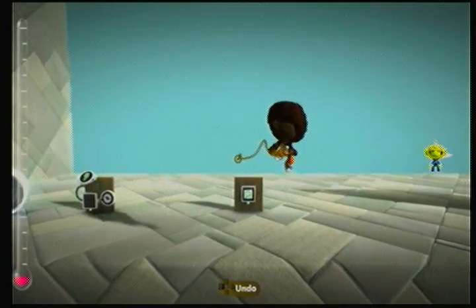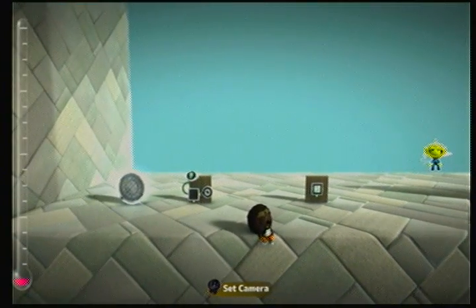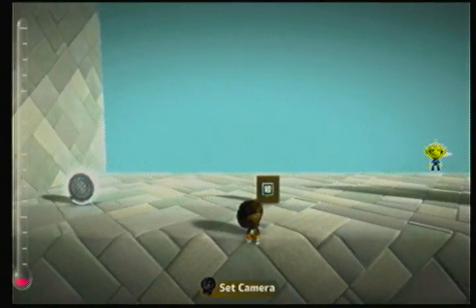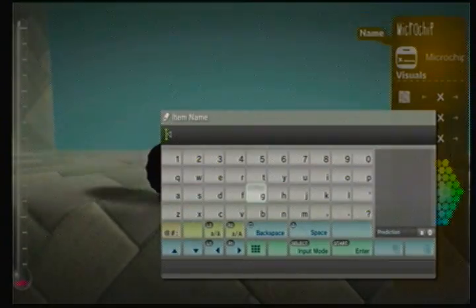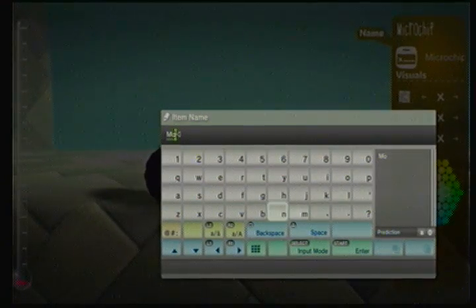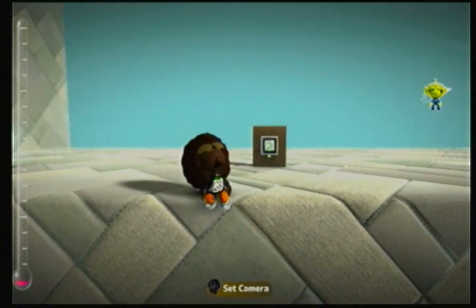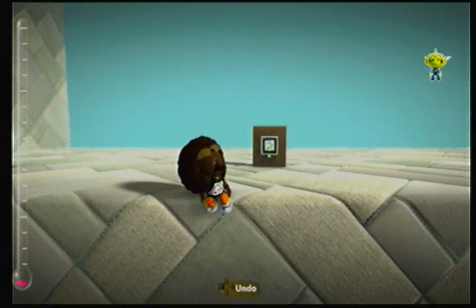Alright guys, that's it. This stuff will be available — let's call it 'money' — available on the LBP Create Guide level. You can have it yourself. I hope this helps and I'll see you later.